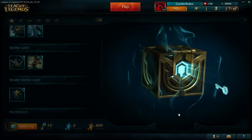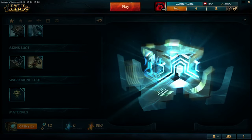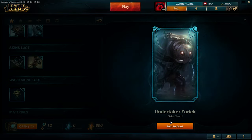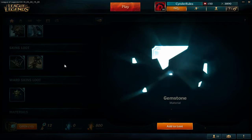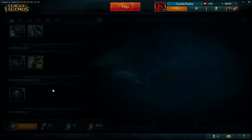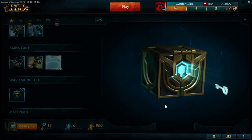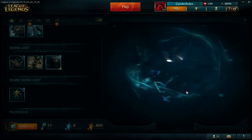So we got Undertaker Yorick. I think Yorick has only two skins and this is one of them, I don't like it so I will disenchant it. Oh, we also got a gemstone! It's pretty good but we need 10 gemstones for Hextech Annie, so we have to spend a lot of money for them.